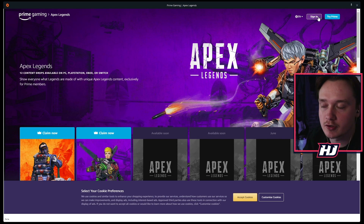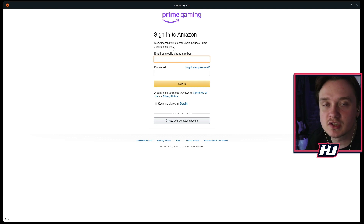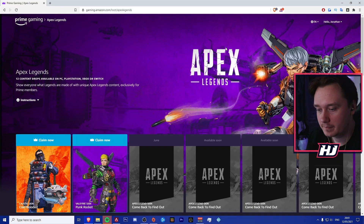So what you guys need to do is go to the top and sign in if you've got a Twitch Prime account. If you haven't, you can go ahead and press Try Prime, sign up, and then come back to this step. Go ahead and press Sign In — it says for myself I look like I'm from the United Kingdom, it will allow me to continue, and then it will want me to sign in with my details. So I'm going to be signing into my Amazon details right now and I'll show you guys what the next step is.